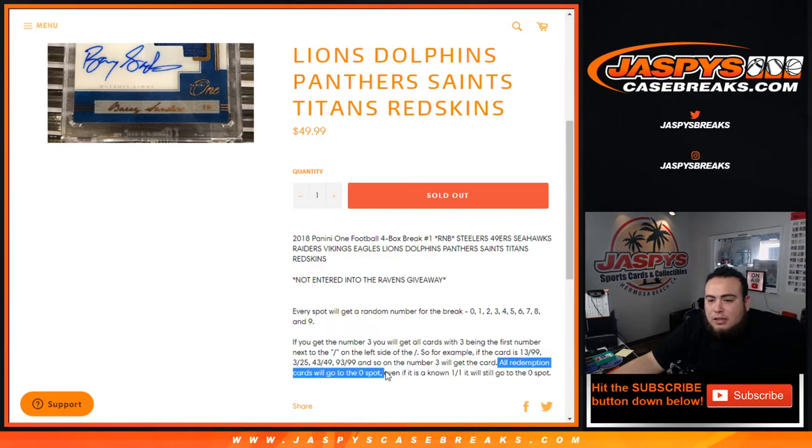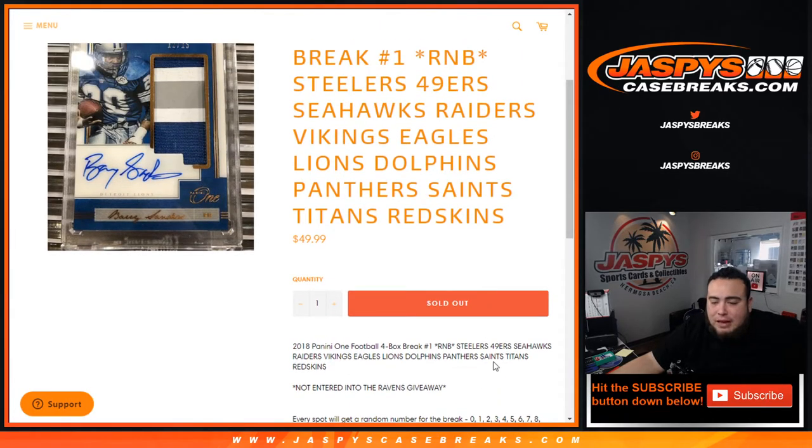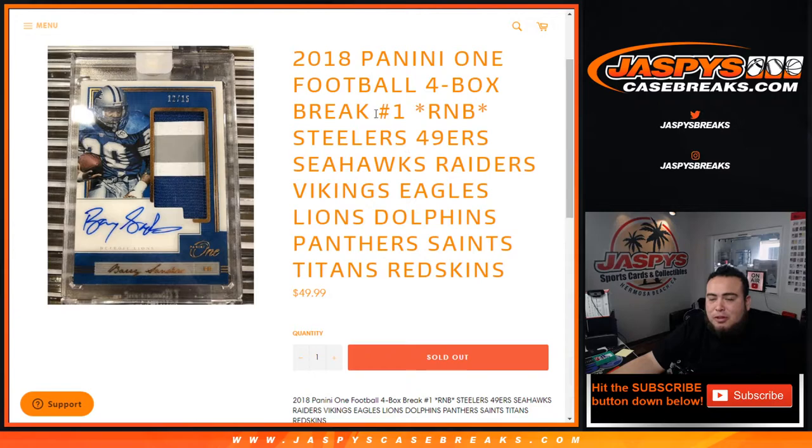Redemption cards will automatically go to spot zero, even if we know in the checklist it is a one-of-one — it'll still go to spot zero. There shouldn't be any unnumbered cards, but if that were to happen, then we'll randomize it to the group of customers in this break.